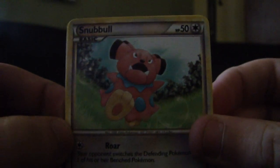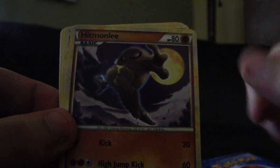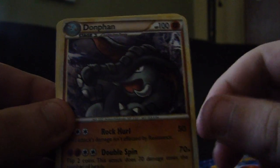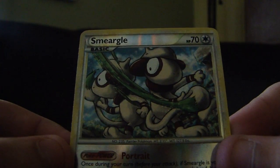We start off with a Snubbull, Teddiursa, Flaaffy, Eevee, Hitmonlee, Mime Jr., Donphan, and a Bayleef. And we got a Smeargle, which is a rare — and I got that Holo. I think it was my last video, or maybe my first video, but that's okay. It's really nice.